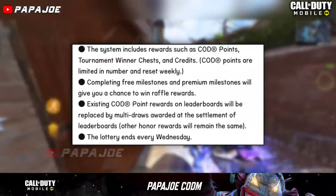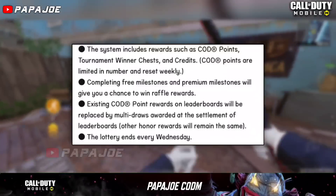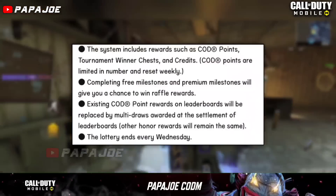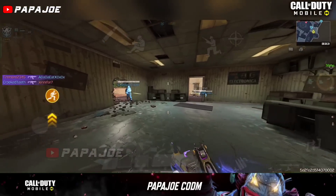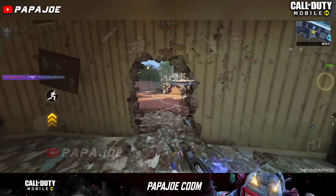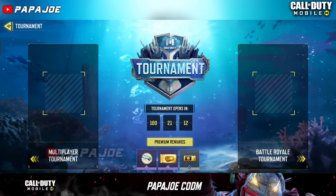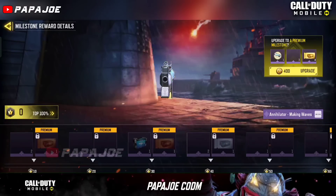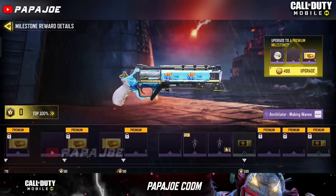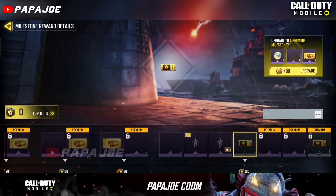Furthermore, reaching free milestones and premium milestones will give you a chance to win lottery rewards. The lottery will end every Wednesday, according to the information. If we now look at the Tournament mode after the new Season 7 update, we see next to the new Tournament crates and the Operator Skill skin, a brand new reward which looks like a ticket and will be for the lottery.